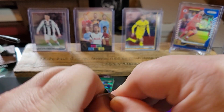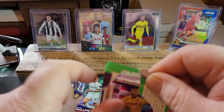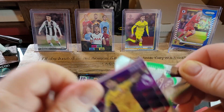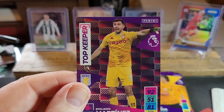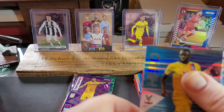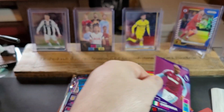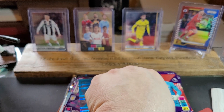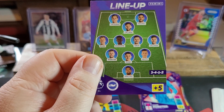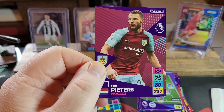Three more packs to go, and then we've got our special cards — our limited edition and our 3D lenticular, whatever they called it. Martínez — Top Keeper. Hero card. Ogobana. Forster. We've got a lineup card for Brighton and Hove Albion. And a Burnley Eric Peters.